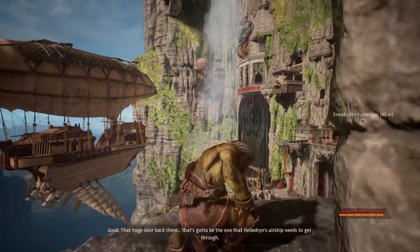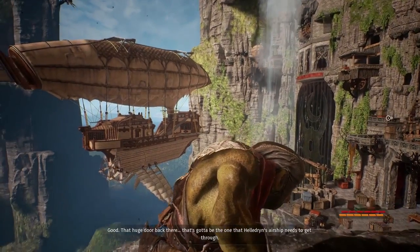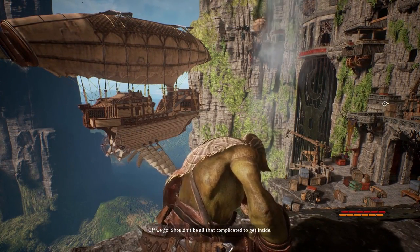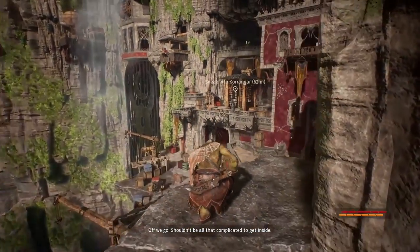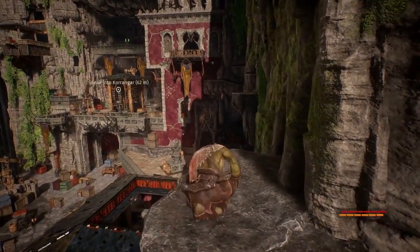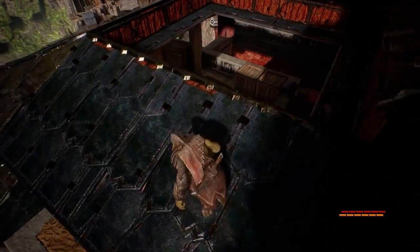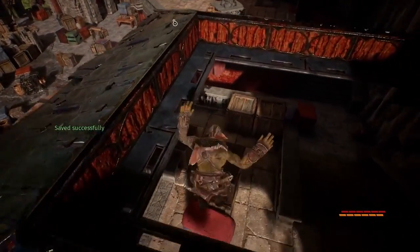Using verticality and shadows to your advantage, sneak your way through the large open spaces patrolled by elves, humans, dwarves and other nuisances. Today we'll be avoiding and killing the humans and elves, but it depends on your playstyle. Keeping tabs on the amount of noise you're making is an important factor in your success.